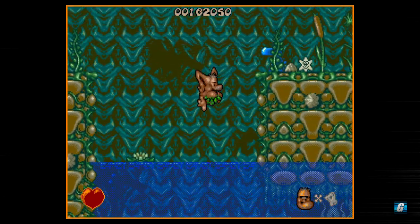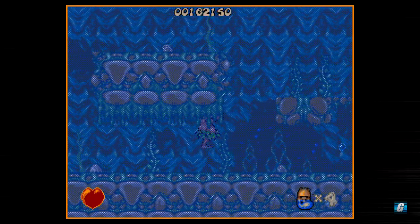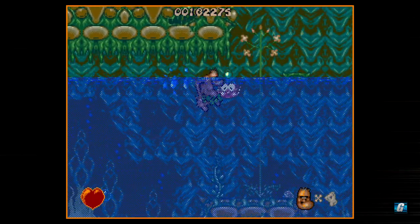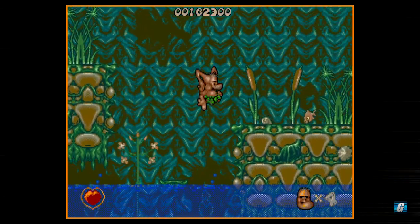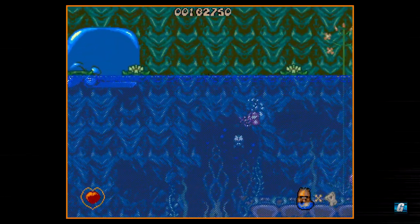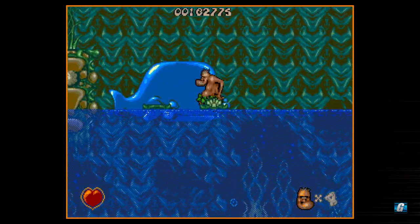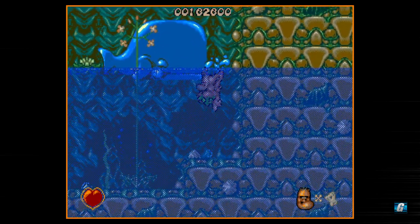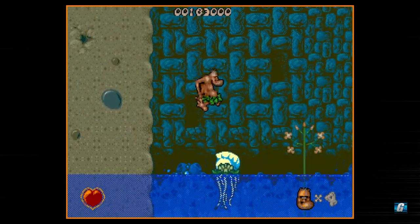My big worry on this level is not so much the level itself, because there are some good health refills, but it's the boss fight, like I was talking about earlier. The boss is very, very fast in this. I'm taking a lot of damage getting hit by enemies because they're a little erratic, and the hitboxes on the tiny enemies in particular seem to be a little off. I keep missing on the tiny, tiny blue fish even though it looks like I should have hit them.